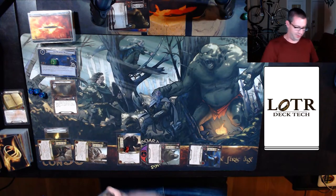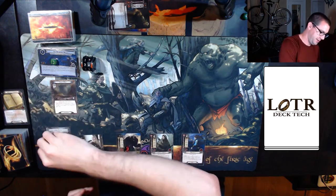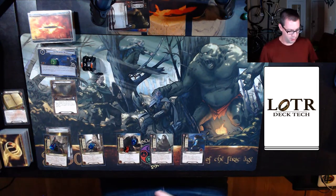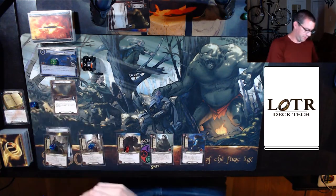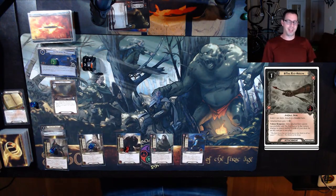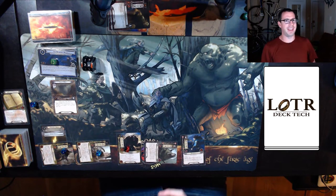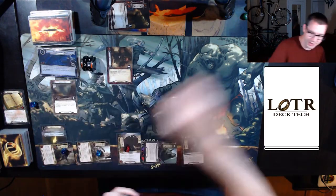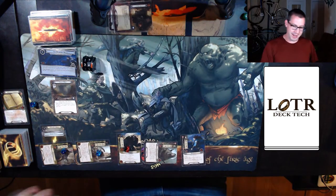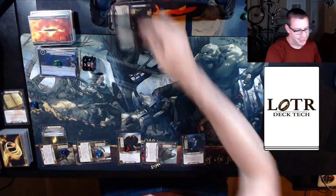On to round two. Tick up to 28, refresh all characters, one resource on everyone, and draw a card. Secret Vigil is nice but I can't do anything with it right now. So I'm just going to spend one and put the Red Arrow on Hirgon — it'll give us a little more willpower. Quest some more. I'll send these three for eight total. We reveal a Cave In — that takes four progress away but doesn't add any threat. So eight up against nothing is five on the Fowled Well and three on the main quest, clearing out the Fowled Well.